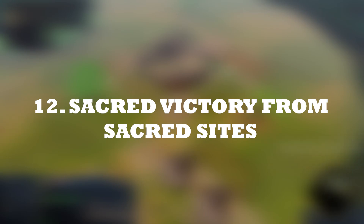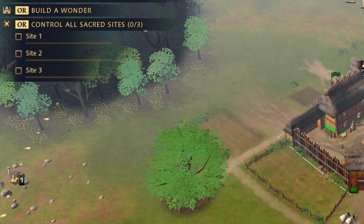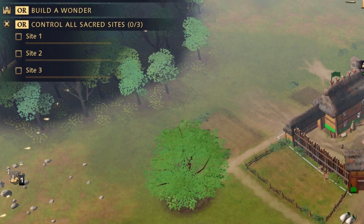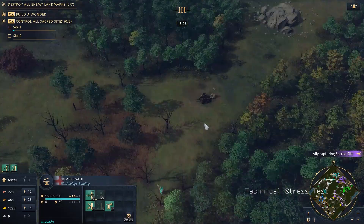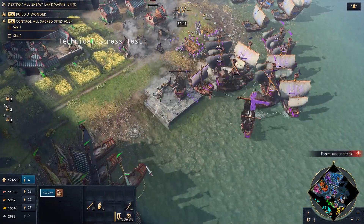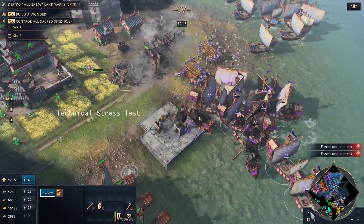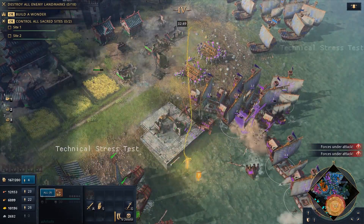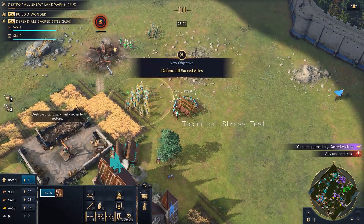There is a new victory option in AOE 4 called Sacred Victory, which can be achieved by capturing and holding all sacred sites on the map. These sites also generate a small amount of gold constantly. This option is helpful in case the enemy team is turtling and it's impossible to break through their lines. Keep in mind, though, your monks can only capture sacred sites once you reach the Castle Age.